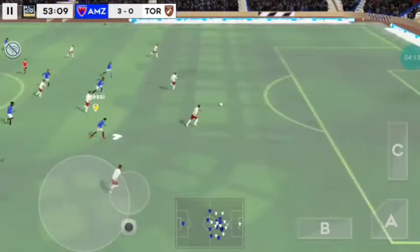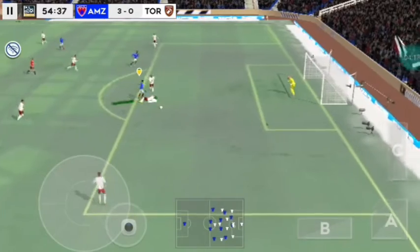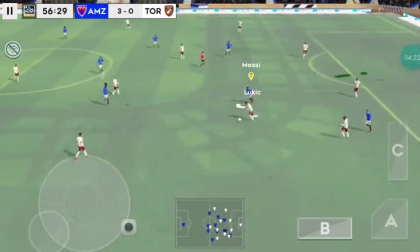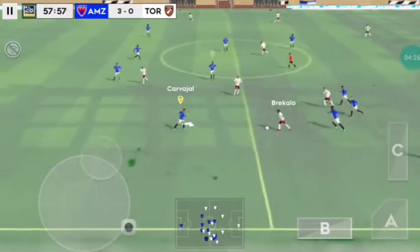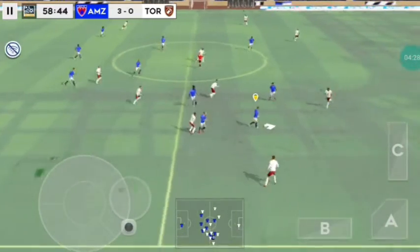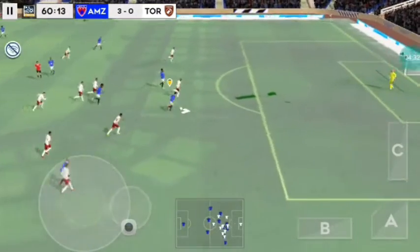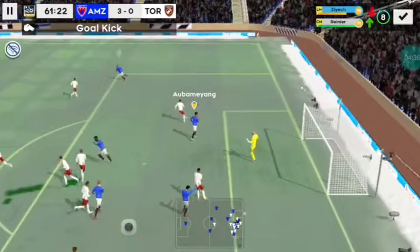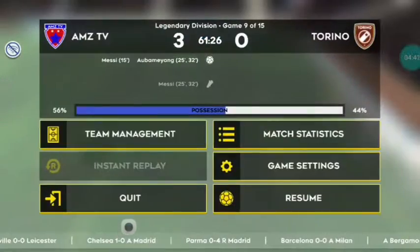Captain on the ball. Good ball — finds his teammate. That's great determination. Great technique. Can he finish it? Good effort there. Let's see how this substitution changes things.